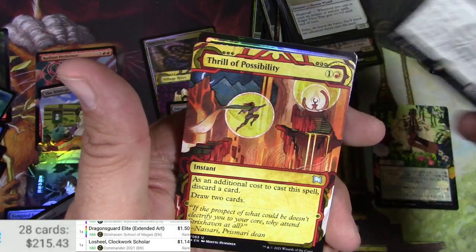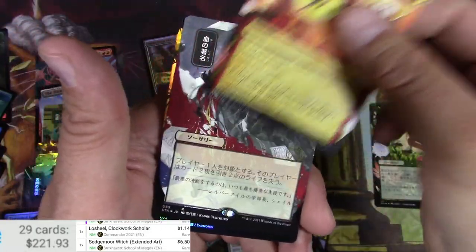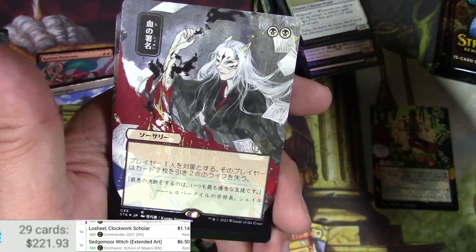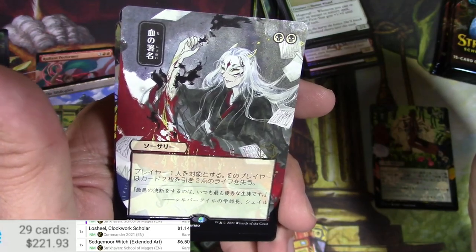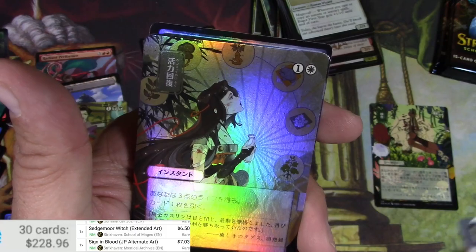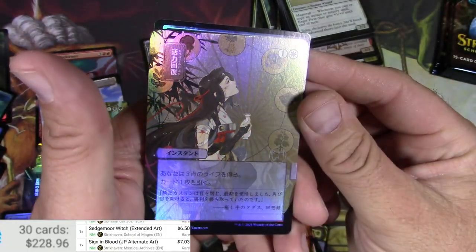Got a Sedgemoor Witch — $6.50, that's decent. Thrill of Possibility — two black. What is that going to be? Sign in Blood? Sign in Blood Japanese version — seven bucks! One and a white — some kind of milk? What is happening here? Come on scanner, let's see it.